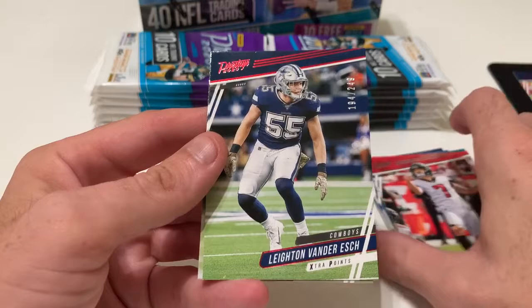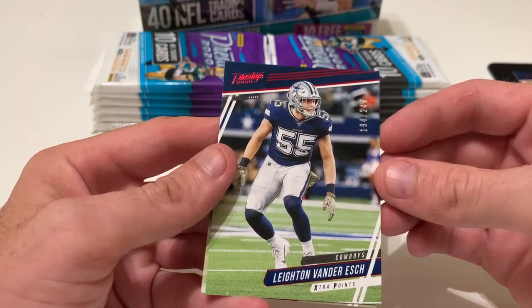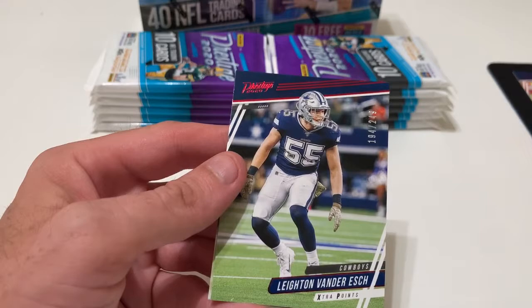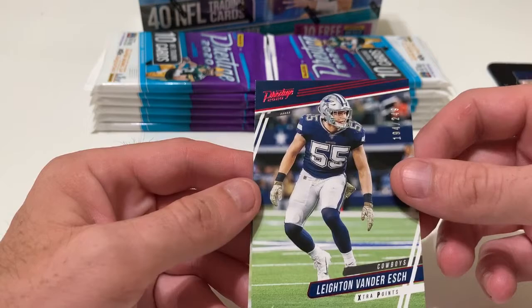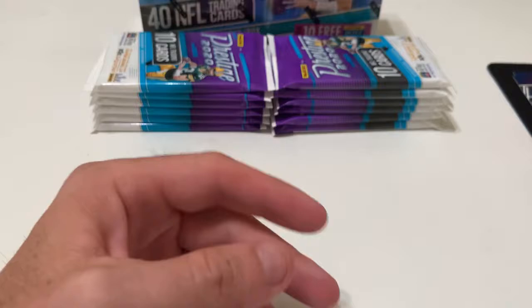Brian Burns, Johnny Smith, Jared Goff, DD Westbrook, Devin Singletary, Davante Parker, Lavante David — and there we go, we got another short print parallel: Leighton Van Der Esch of the Cowboys, numbered 194 of 249. Last year wasn't his best season, but he had an amazing rookie year. Let's see if he can have a comeback. Our rookie is Josiah Deguara of the Green Bay Packers.